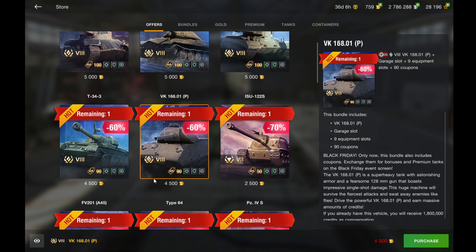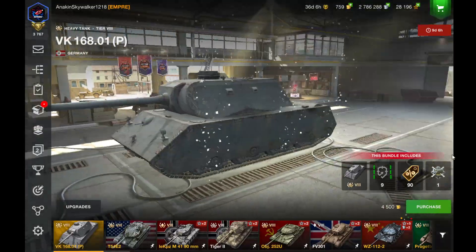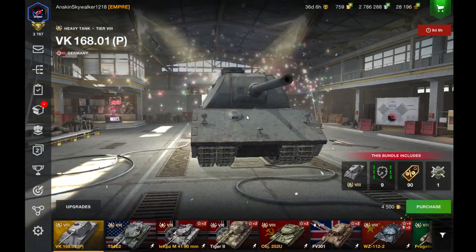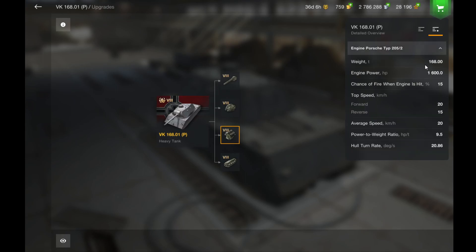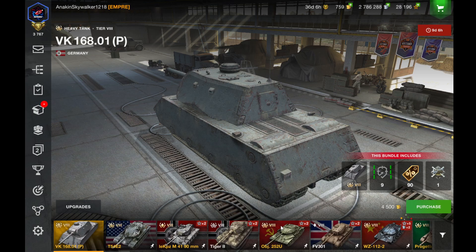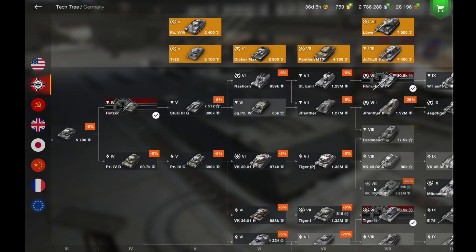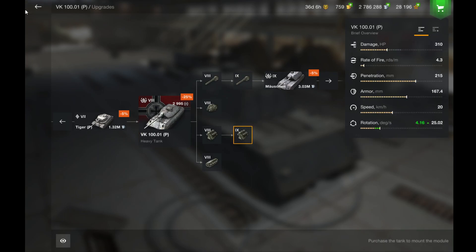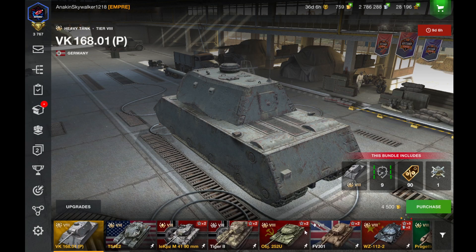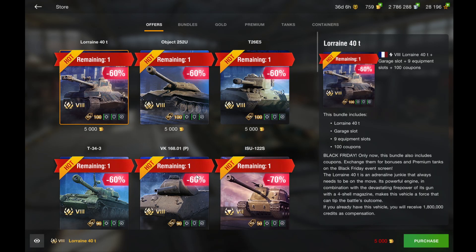We also have the VK-168, which is not the best tank out there, but for this price it's decent. It's really fun in gravity mode because this tank weighs 168 tons, which is a lot — the VK-100-01P, the other tier 8 super heavy, only weighs around 120 tons. So the VK-168 is really heavy, but the VK-100-01P is probably a better tank overall.